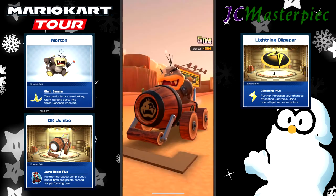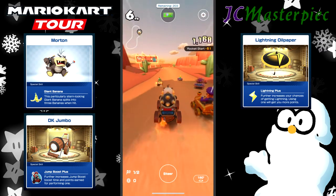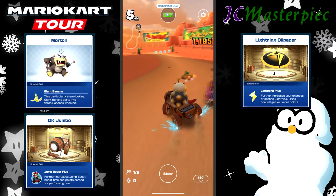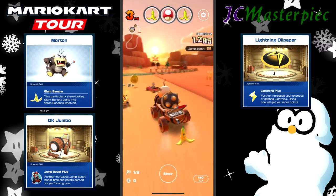N64 Calamari Desert. Fun little track overall. Easy to get caught off the edge if you're not careful and get slowed down pretty dramatically. Here we go — first set of boxes, and I'm right in the middle of the pack. Can I get ahead of the pack?